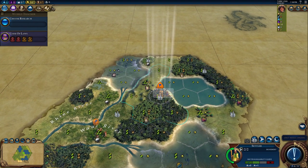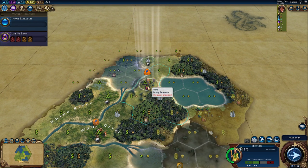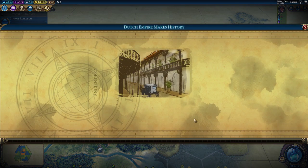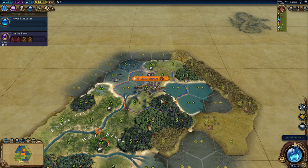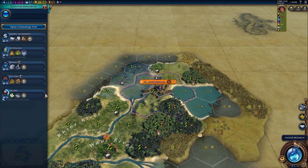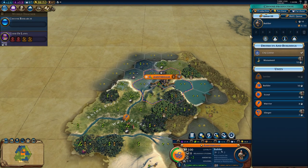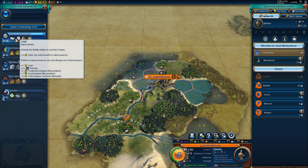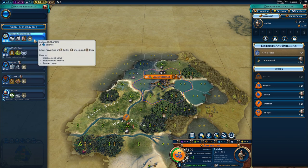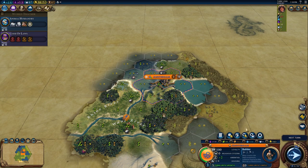So what are we going to do with this start? I think we're going to go right on the coast. This could be bad, but we can always get Liang and get some fisheries everywhere, and that'll be really good. We got the nice sailing boost too. Let's do this — we're going to go for a builder and then go for Animal Husbandry. That'll give us two gold on each one of these tiles, and these tiles will be pretty good in the early game.